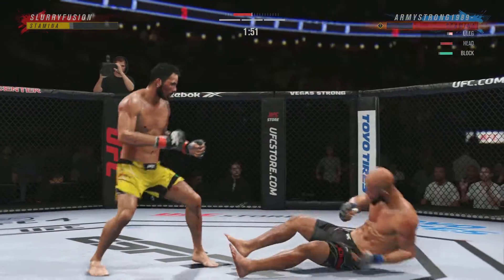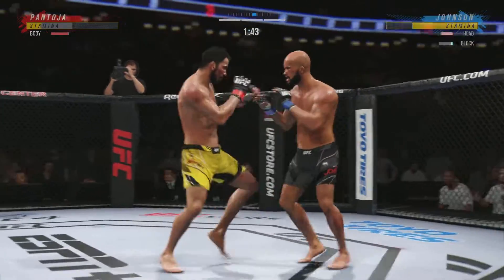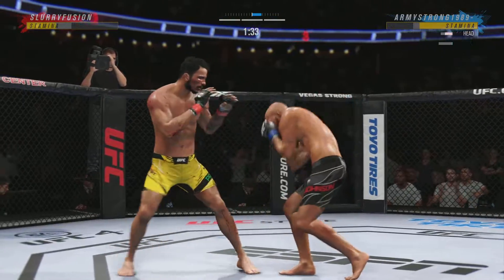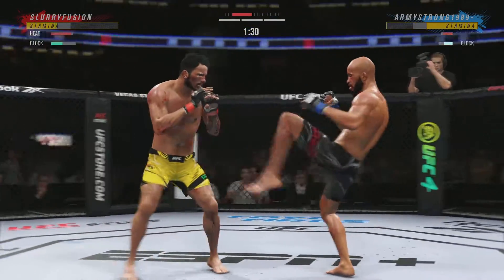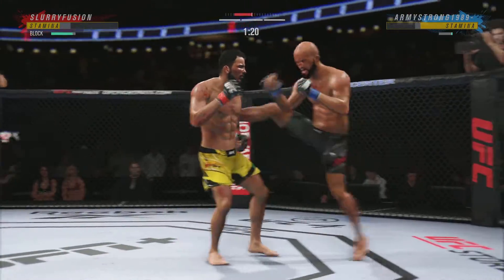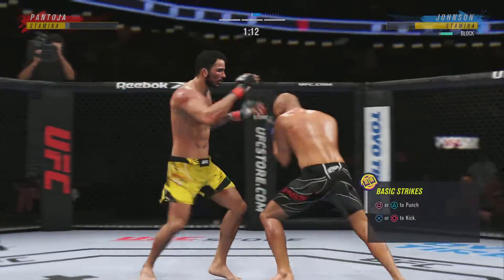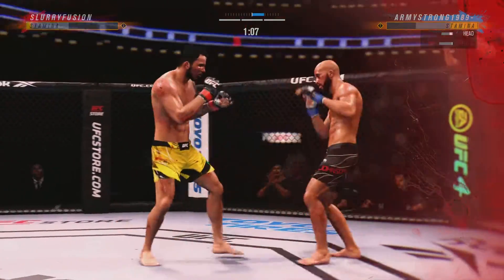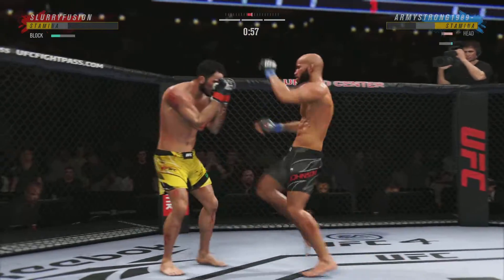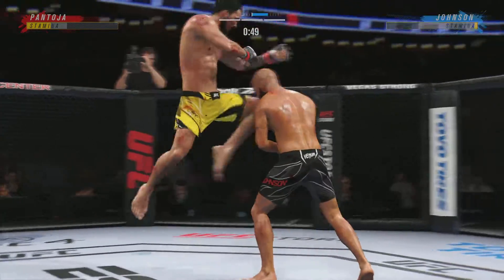Nice kick. Both fighters exchange in the pocket. Nice offering there with the knee — he talked about that on Thursday, felt like the knees would be there. It was certainly there on that exchange. He knew they would be available, just had to find the right opportunity and right time to land those strikes. It ain't Dikembe Mutombo, but he is blocking all these — he's in trouble! He's hurt bad. Look at the commitment to kick in this fight. Big knee!